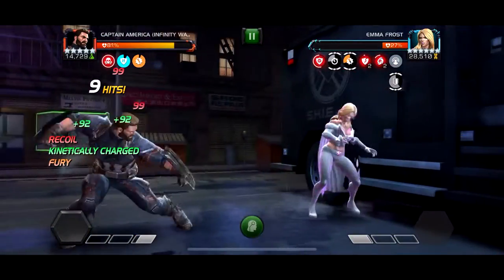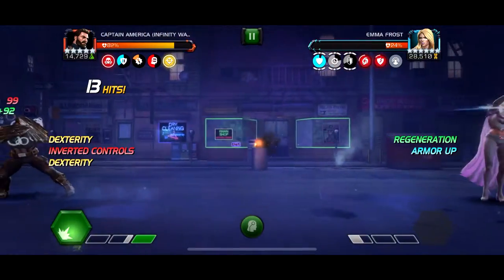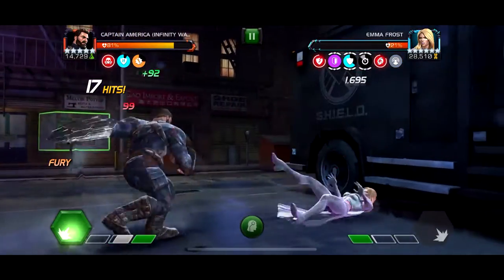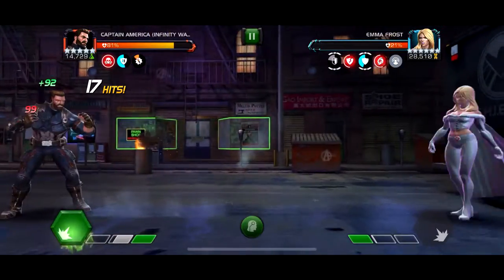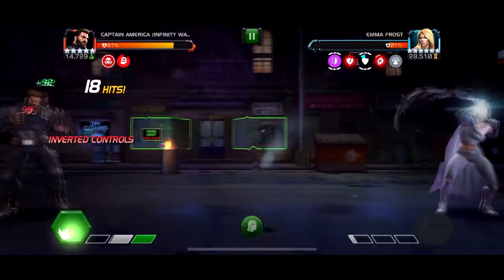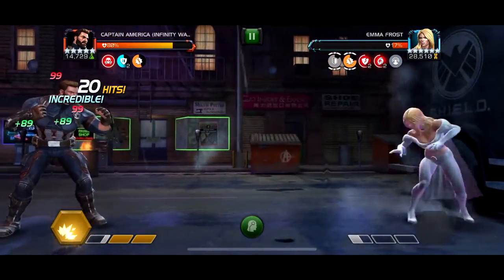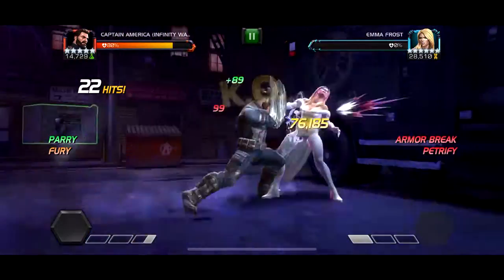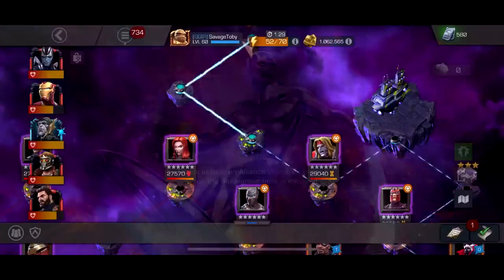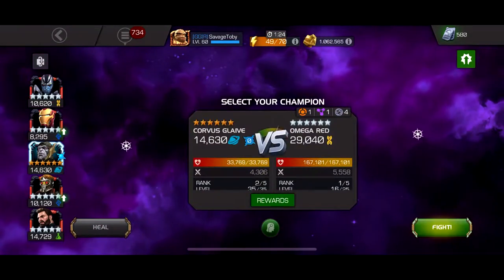Doing this quest alone has definitely warmed me up to Captain America's utility aspect. The fact that he can petrify is so useful, and in this quest especially it's been coming in clutch a lot. We got the armor break and the petrify on the parry. He's not max dupe level but he's high enough — around sig 145 — which is like 80%, so if I have to use a few extra parries I don't care too much.